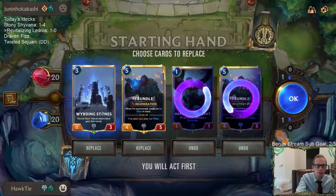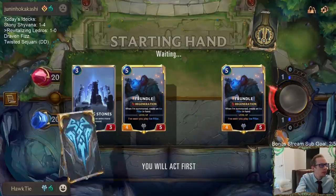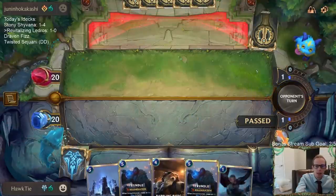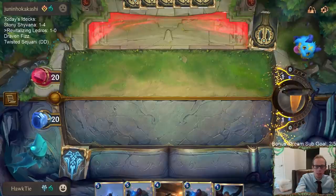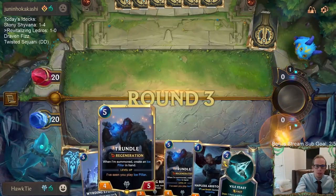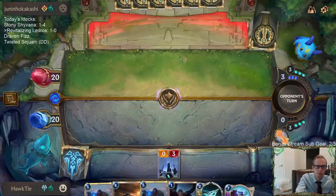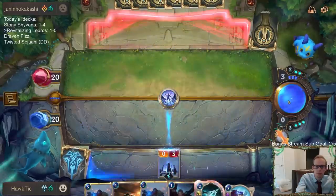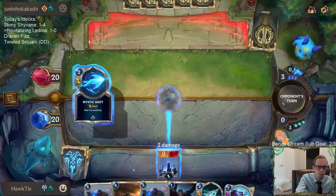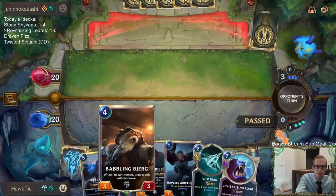Should I keep a second Trundle? It's pretty obvious what our plan is for turn three and turn four. I'm going to keep the second Trundle. We're one-and-one, got a winning record. I feel like all Hapless Aristocrat does is give them targets for Ezreal that I don't want them to have. In this matchup, if they use Thermogenic Beam or Vengeance on this Trundle, we got a second one. We'll go Babbling Bjerg next turn.